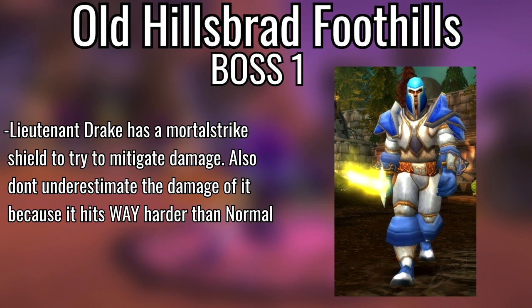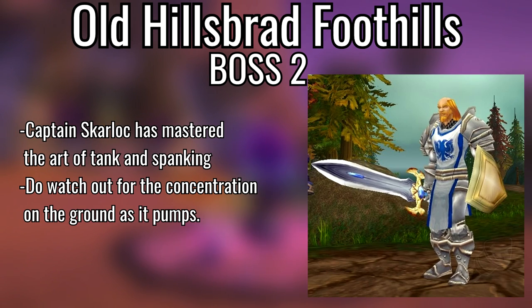Moving to Caverns of Time — Old Hillsbrad Foothills is actually semi-decently hard on heroic if you're not well-geared. General info: the Durnholde Riflemen have a Scatter Shot that hits like a train and stuns. The Tar Mill Guardsmen have a Mortal Strike and a Shield Charge that can interrupt your heals. First boss, Lieutenant Drake — his Mortal Strike hits extremely hard, so make sure your tank is topped off at all times. Mitigate it with Earth Shield or Power Word: Shield.